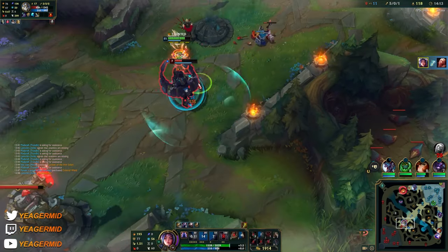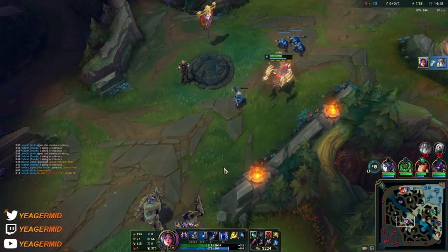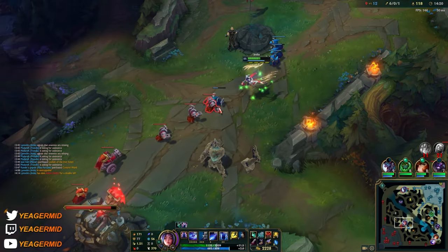Back on ult — because we have a stacked passive here it's dealing an insane amount of damage. Combine that with the Conqueror and it's devastating.